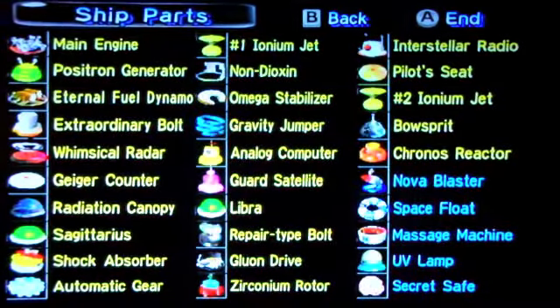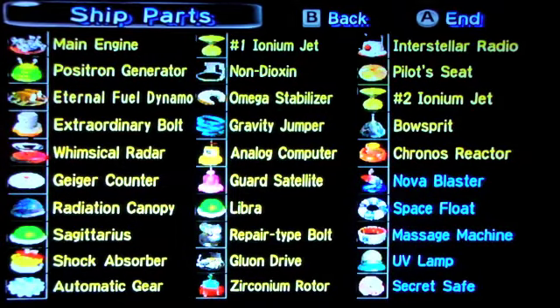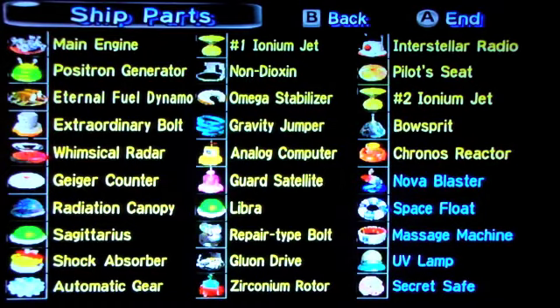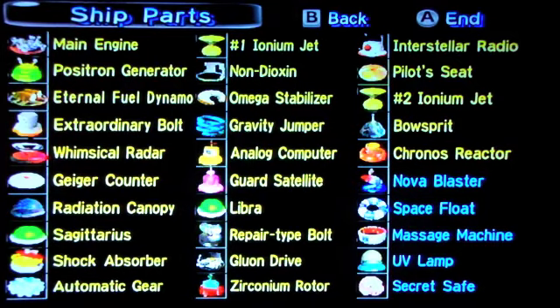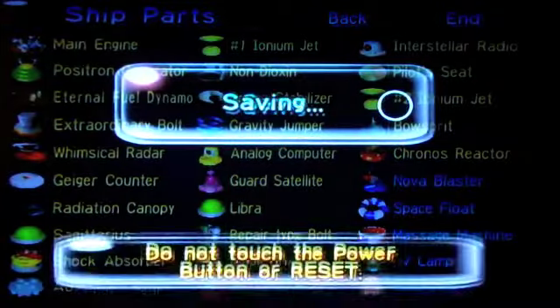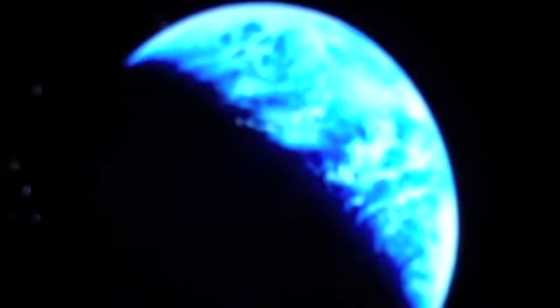These are the shape parts that we found, which is kind of pointless because we found every single one. The ones in blue are not required to complete the game, but all the ones in yellow are. And what's the point of that option thing, because it's one — and it doesn't even actually save. It just saves the stats.